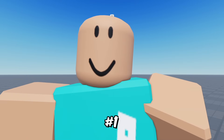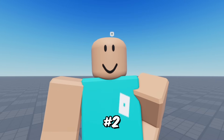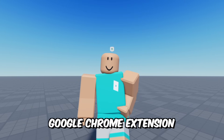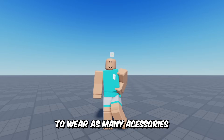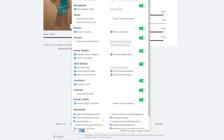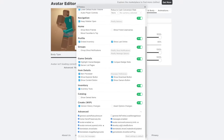Step number one: take off all your clothes and make this your scale. Step number two — now this is important — you're going to need to download the Google Chrome extension BTR Roblox. This is important because it's going to allow you to wear as many accessories and layered clothing at once. So once you download the extension, click on it, open Advanced, and enable Avatar Remove Layered Limits and Avatar Remove Accessory Limits. And now we are good to go.